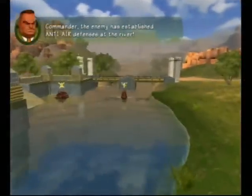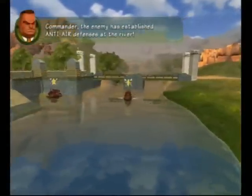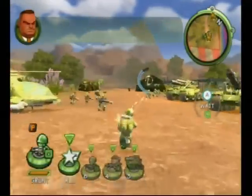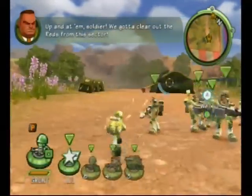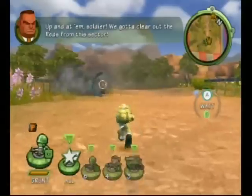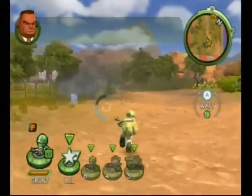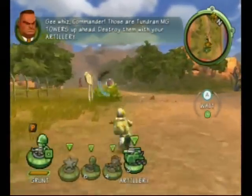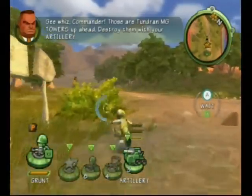Commander, the enemy has established air defenses at the river. You're up and at him, soldier. We gotta clear out the Reds from this sector. Those are Tundra and MG towers up ahead. Destroy them with your artillery.